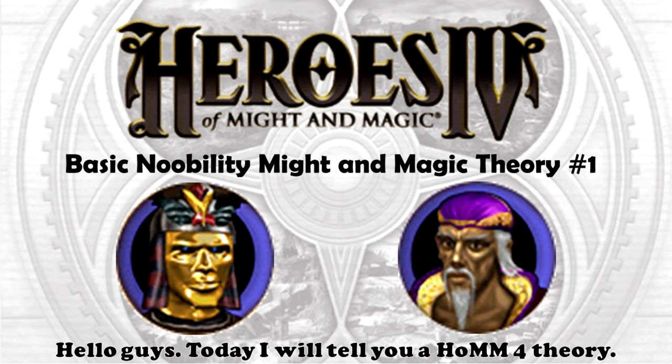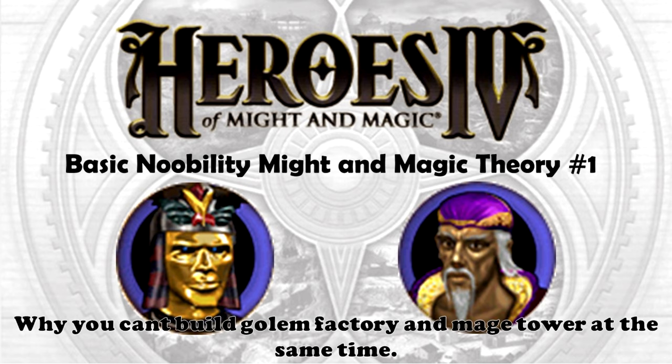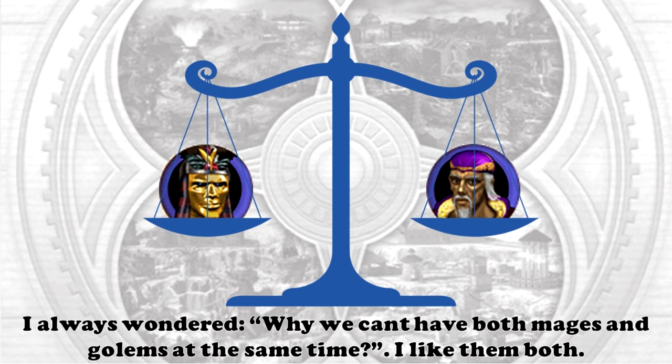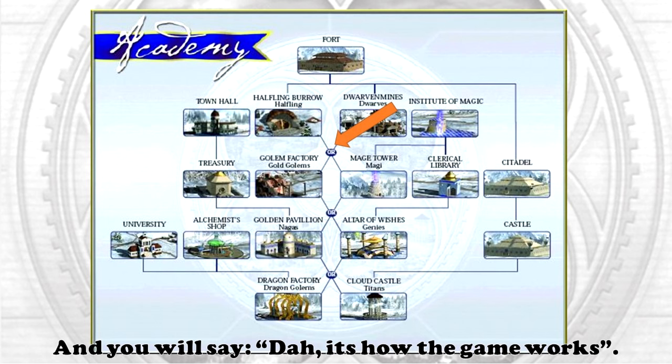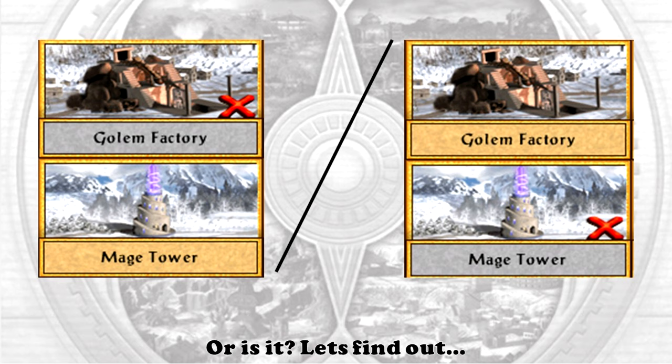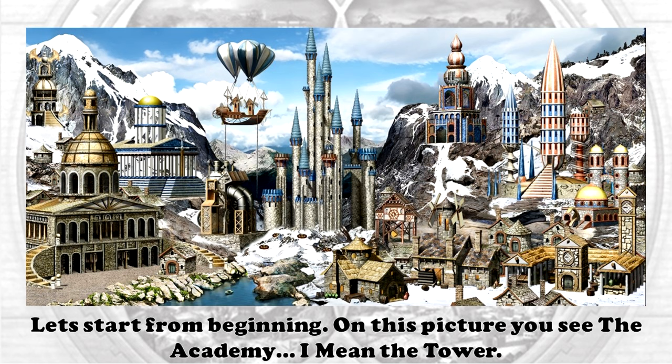Hello guys, today I will tell you a Heroes of Might and Magic 4 theory: why you can't build a Golem Factory and Mage Tower at the same time. As a hardcore Heroes of Might and Magic 4 fan with no personal life, I always wondered why we can't have both mages and golems at the same time. I like them both. You will say, 'duh, it's how the game works, it's a game design thing — you can choose what to build, strategy and stuff.' Or is it? Let's find out. Let's start from the beginning.